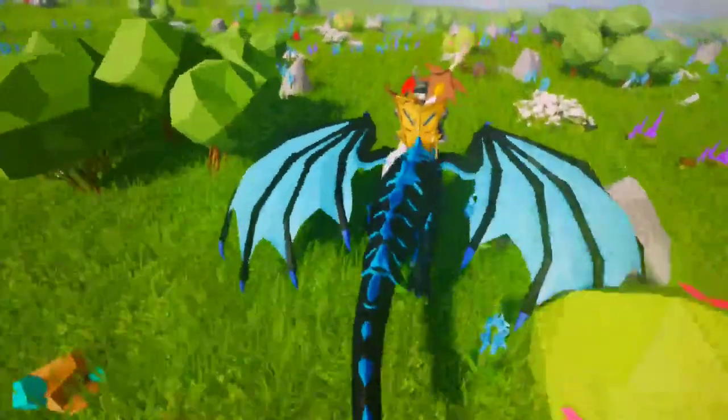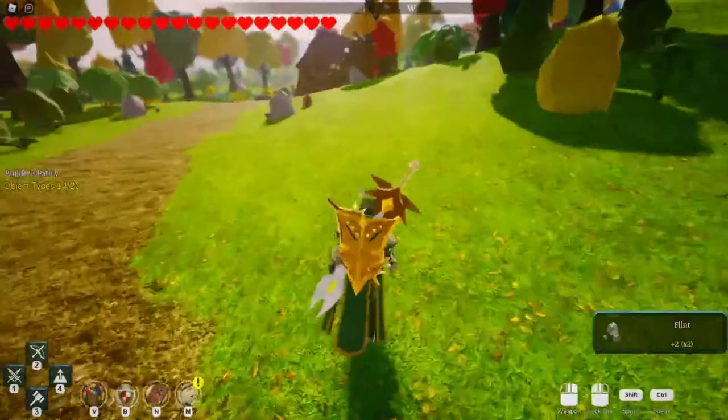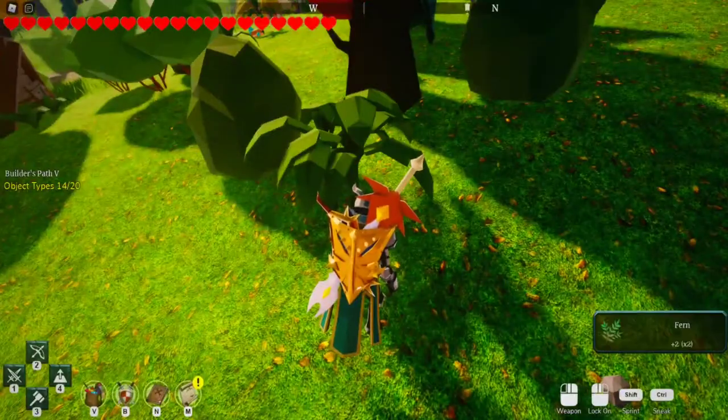A flint hatchet is essential in the beginning of the game. It allows you to get your first logs to make your building mallet, which can then be used to make a banner of light to create a settlement.